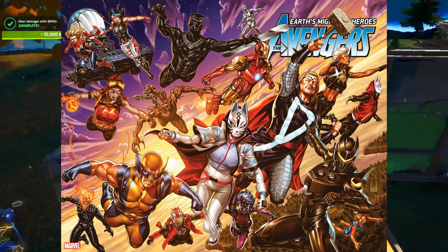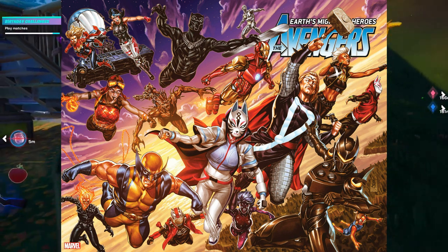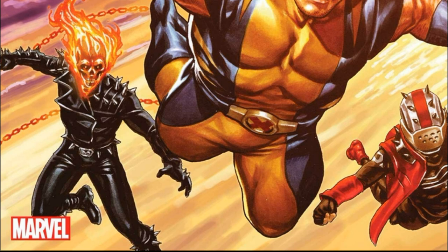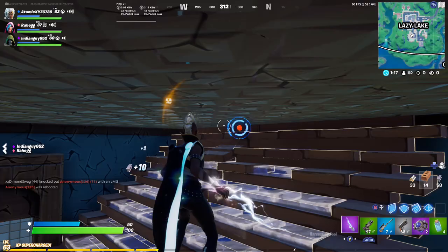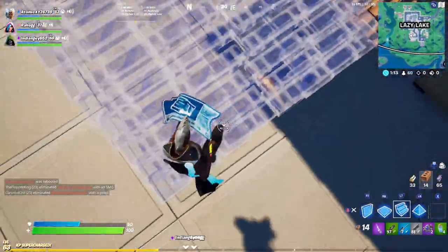I'm not going to be listing out every single skin here because you guys obviously already know what they are. But if you guys notice, in the top left we actually have a Captain Marvel skin, and then on the top we have a Black Panther skin, and in the bottom left we have a Ghost Rider skin. All three of these skins are not in the game yet, and they're the only skins in the entire picture that are not in the game yet.